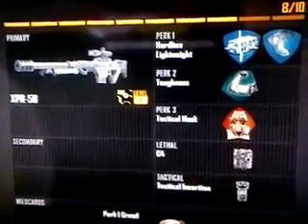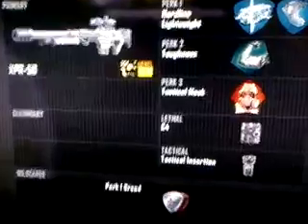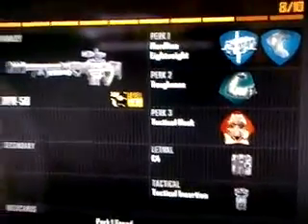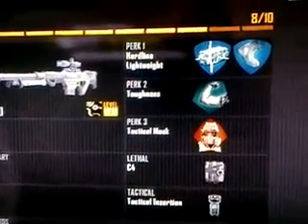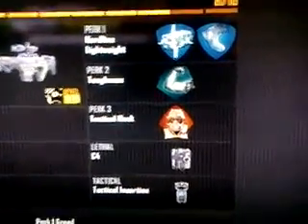This is a brand new class but I have it on my other account, EVOXRockstar. You're only going to want Perk 1 Greed — it's the XPR-50 with Hardline, Lightweight, Toughness, Tactical Mask, C4, and Tactical Insertion.